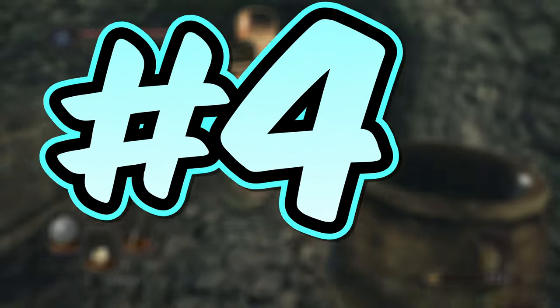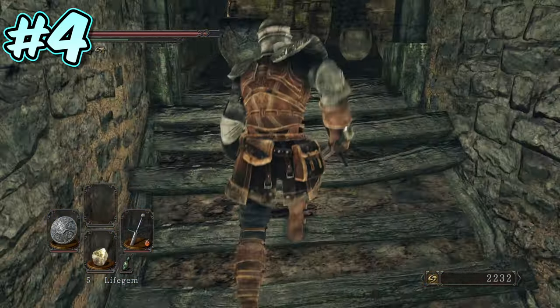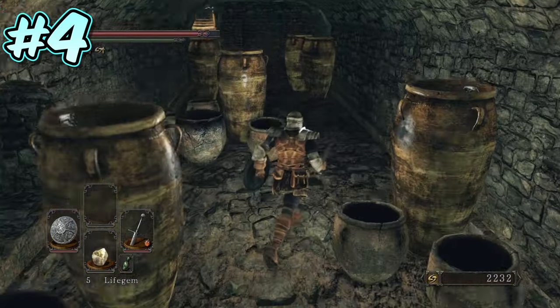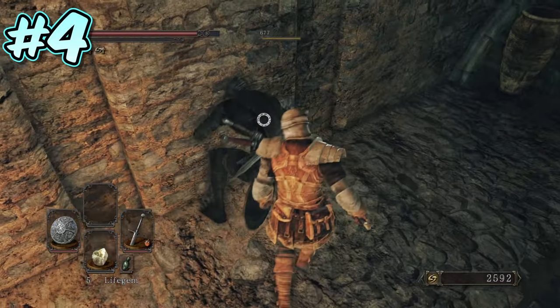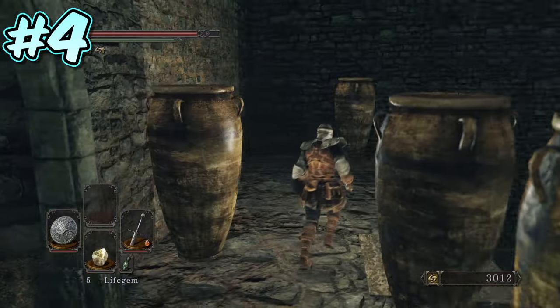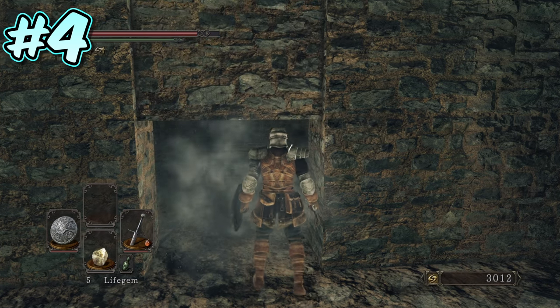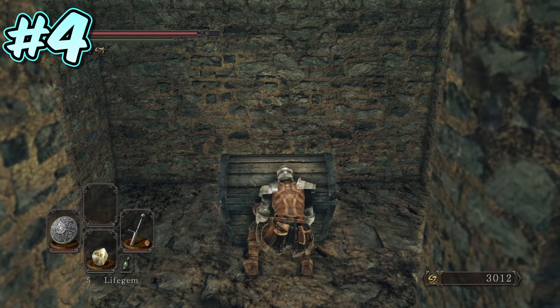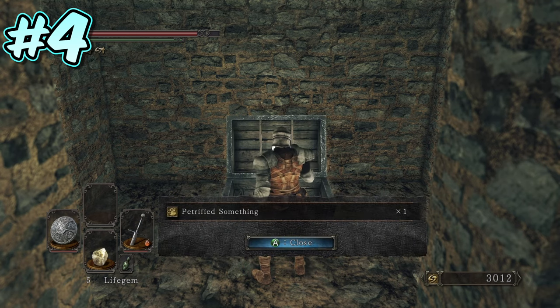Number 4. Instead of turning right at the door for the spell quartz ring, turn left. Head up the passageway and stairs containing all the poison jars. Quickly dispatch the two enemies and head up the next set of stairs. Follow them all the way to the top, and turn left at the very end. On the wall directly on your left, you will find an illusory wall leading to a room containing a chest, and in this chest you will find a petrified something. This can be traded with Dyna and Tillo in Things Betwixt for a random high-tier item.